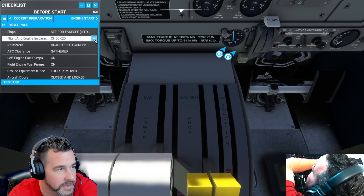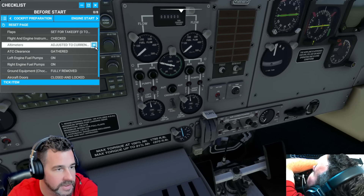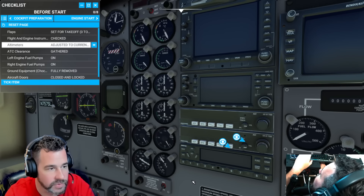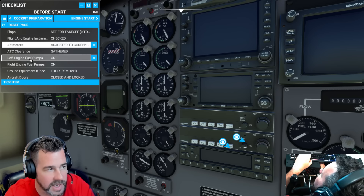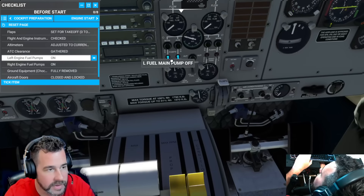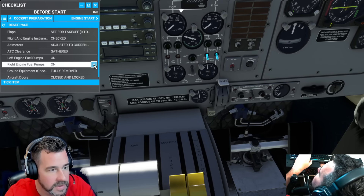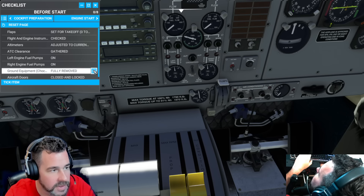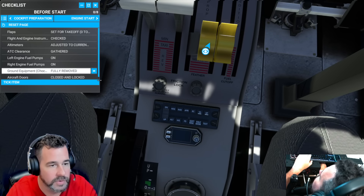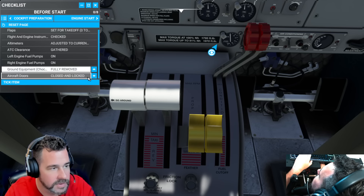Flaps are up and checked. Altimeter will adjust. I can already tell it's very nicely done, and we have all these radio stacks right in order — I'm already liking this a lot. We might even do a live stream with this later on. Fuel pumps can go on. Mixture to rich. This used to be the condition lever — let's see what the difference is.